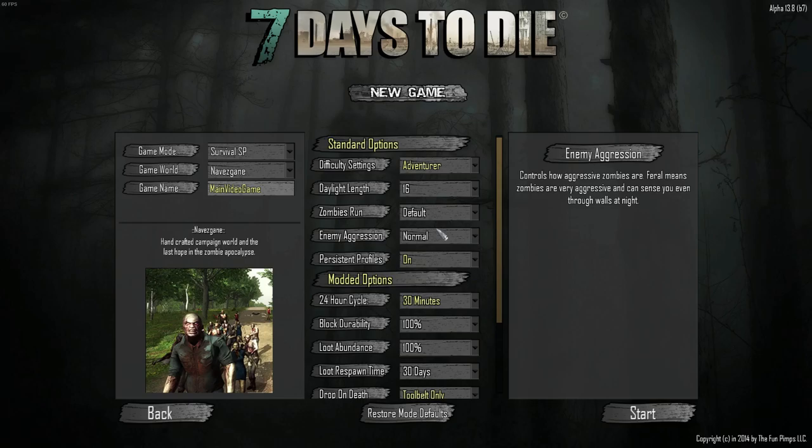So if you haven't played this game before, basically what happens is it spawns you into this world anywhere on the map, and you've got to try and survive using crafting and the materials available. At the end of the 7th day, a huge horde of zombies - which you can see at the bottom left here - will come and try to find you, and you have to try and survive this attack.